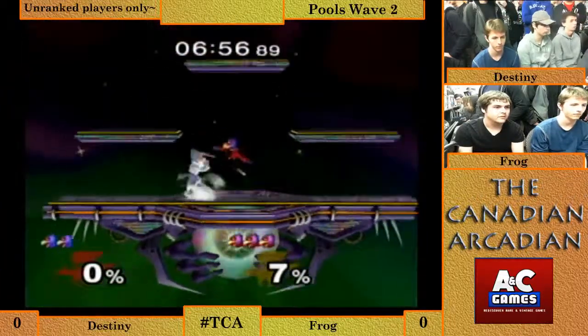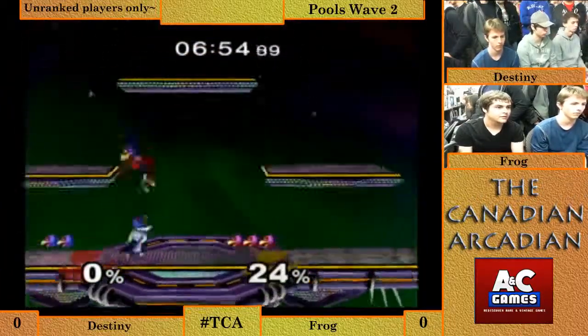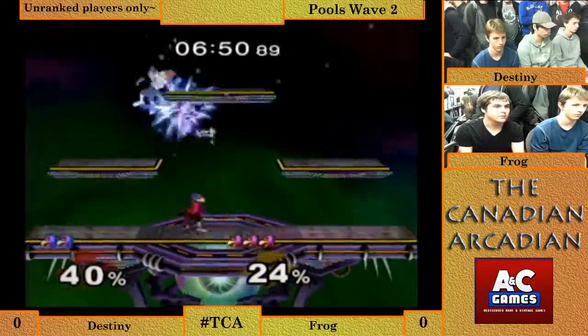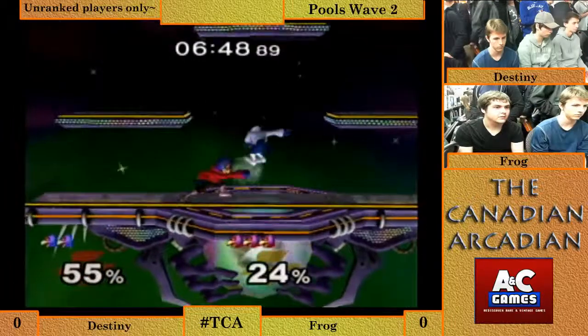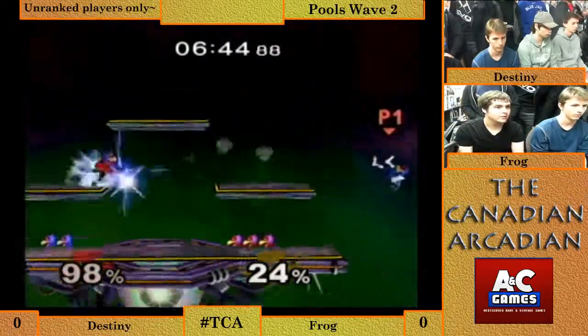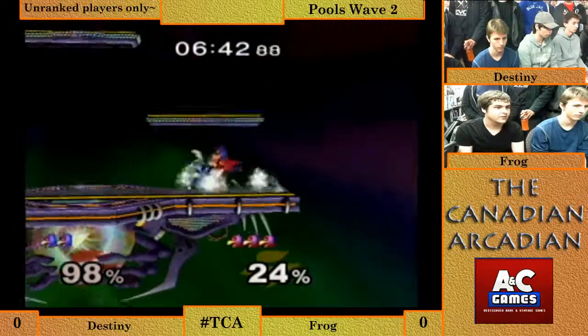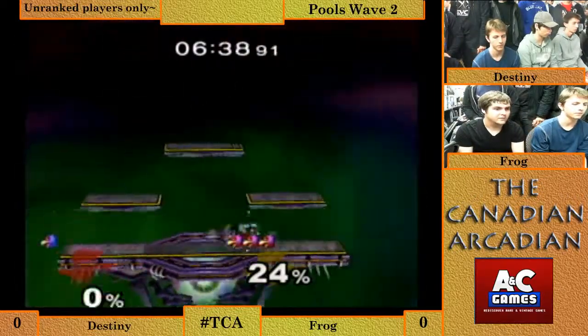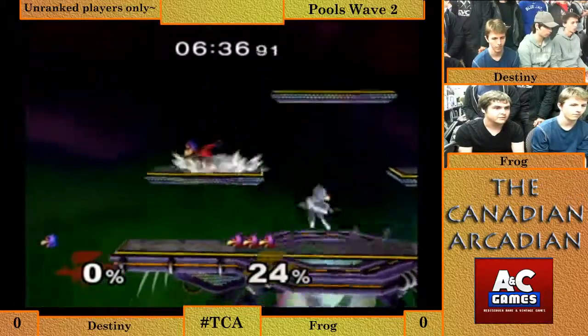Good dunk by Frog. He goes kind of off to the side there as to let Destiny not DI over to the ledge — nice technique, good stuff. Just pressuring him with these jabs into grab. Frog with the call — he's cobbling Phantasm into a forward smash. That was really creative play. I'm glad we got to see something like that.